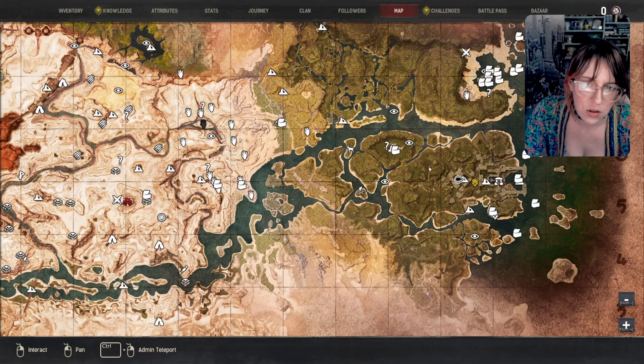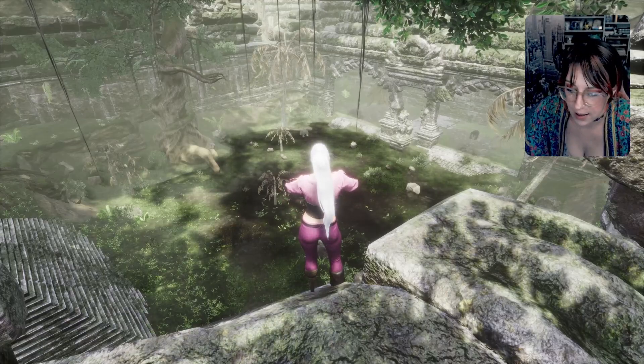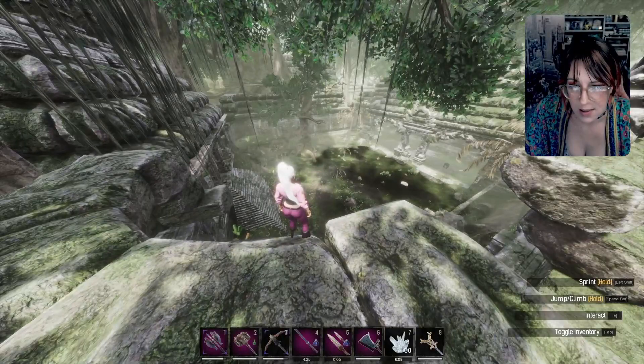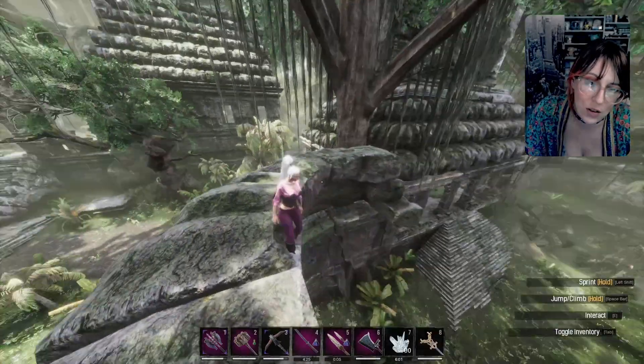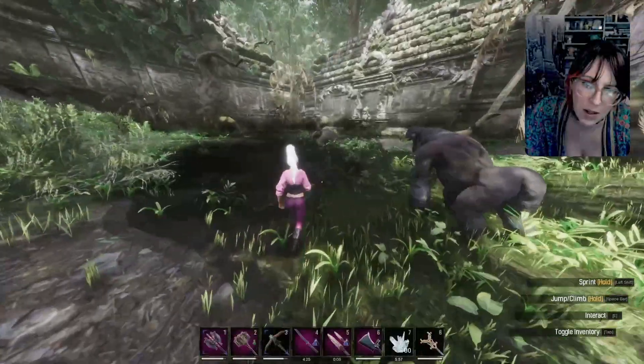I've already done the journey steps but I've reset my character to level zero so you can see the XP gain. While you come here you're going to get some journey steps for visiting and touching a black lotus, as well as for making black lotus potions, which are a strength potion giving you some nice little buffs.